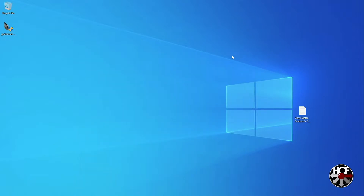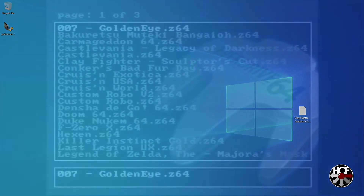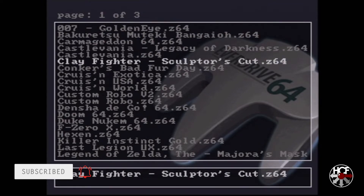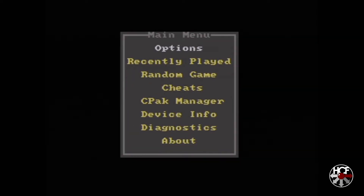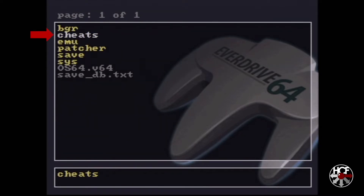We're all done with that, so let's head over to the N64 and get this set up. Here we are on the main EverDrive 64 screen. I actually have the ED64 folder hidden — if you have that hidden as well, all you need to do is hit the Z trigger to bring up the main menu, hit A on Options, scroll down to Hide System Directory, and turn that off. Then hit B to go back to the main screen. Once you're in there, go to the ED64 folder, scroll down to Cheats, and hit A.